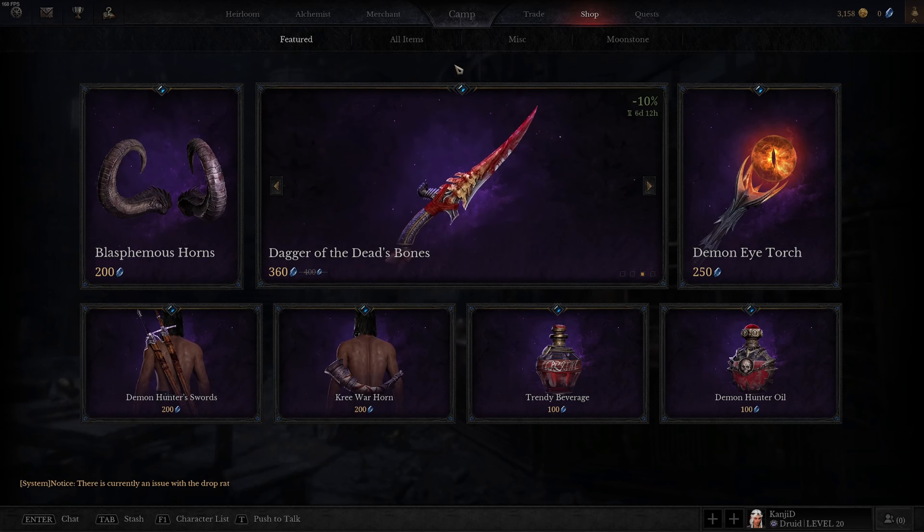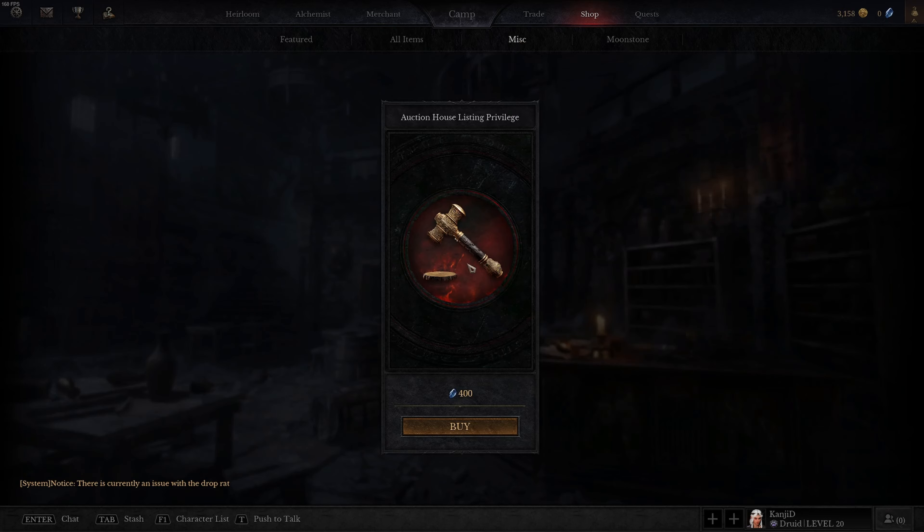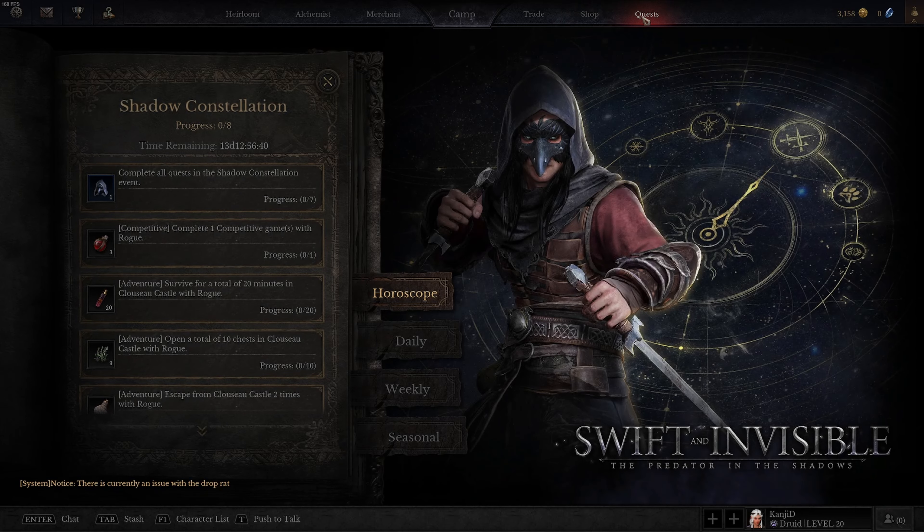The shop tab is where you get to spend real money on in-game stuff. You have your featured section, all items tab, and miscellaneous. The miscellaneous tab will get you access into the auction house and give you an idea of how much you're going to pay for resources.